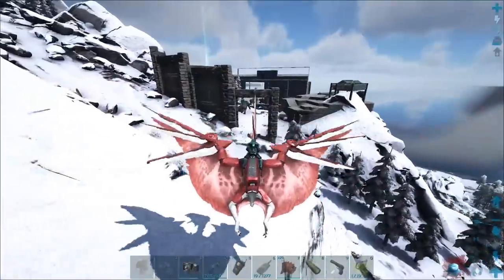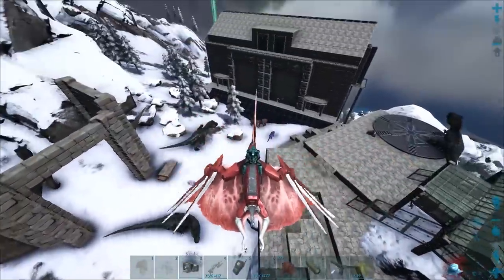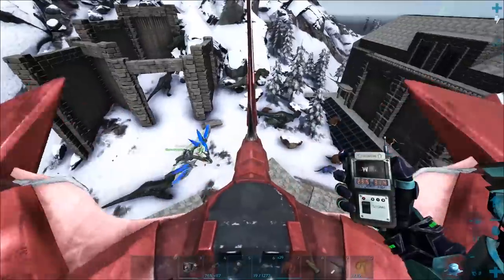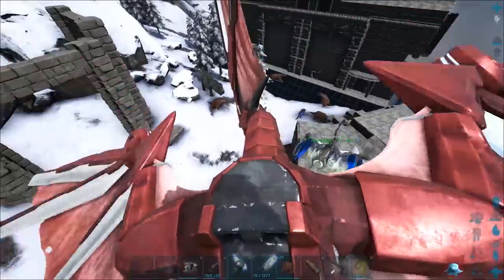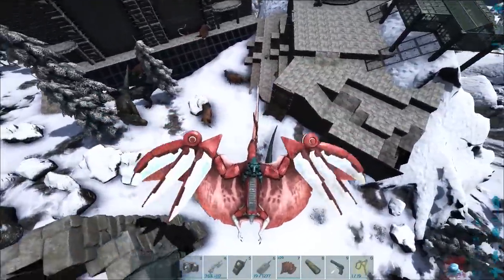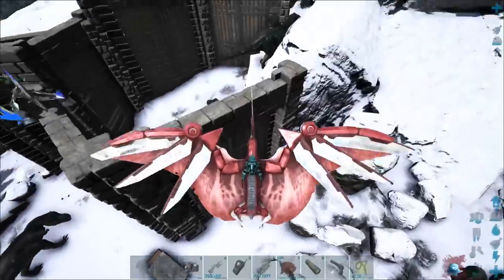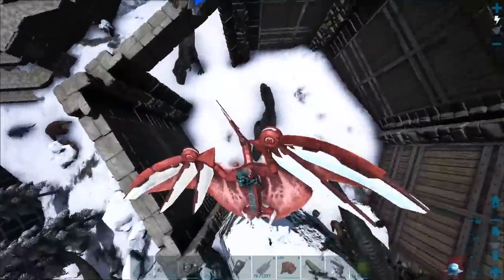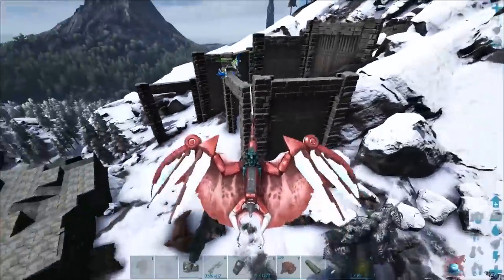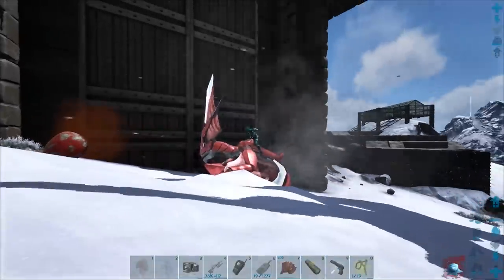All right, this is Mount Evolution. Coordinates are 24, 31. Evo has kind of a weird — I don't want to say obsession — but he has an obsession with letting a bunch of dinos breed inside this pen and then they get out and wander all over the server, which really annoys other people. There's a fertilized Rex egg right there.